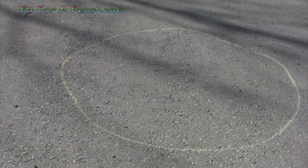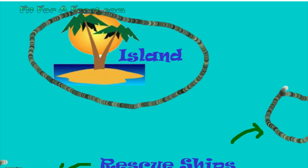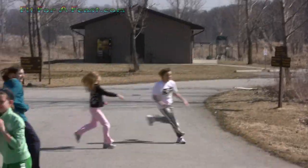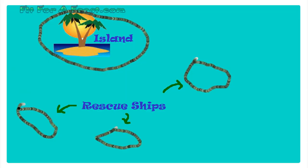Make a big chalk circle in the middle for all the kids to fit in. This big circle is the island. Make three smaller circles in different directions, a distance away from the island — approximately eight meters or eight yards, depending on how much room you have. These smaller circles are the rescue ships.